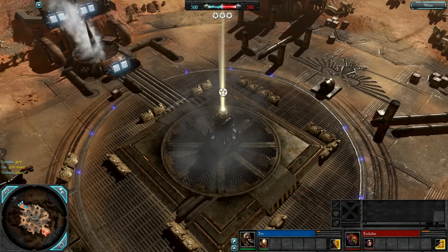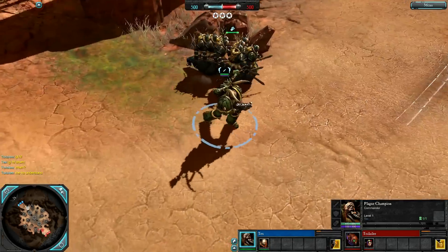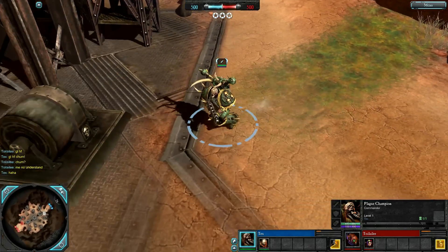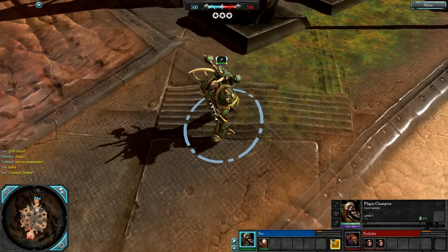Hey people, Injured here. 1v1 Caldera's Refinery, Blue side. It's Tex, plays a Plague Champion, starts out with ranged combat using the damage of a Time Bolter. Can get melee weapons, some nice utility and support, can build turrets and repair, but it's very slow.